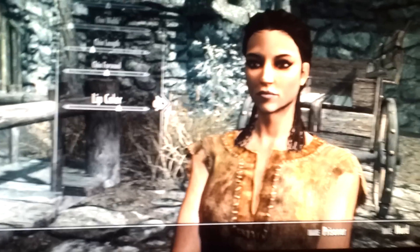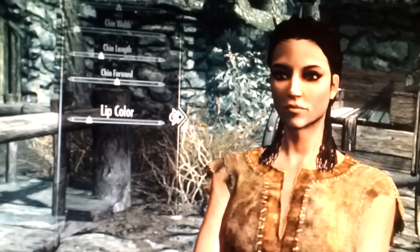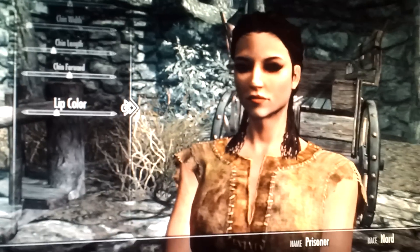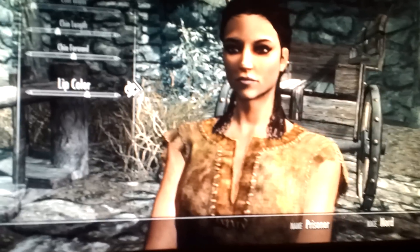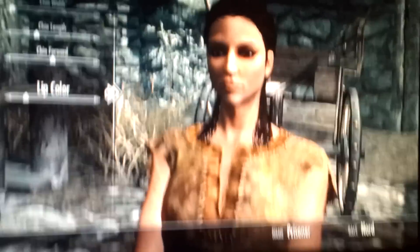Lip color — make sure you make it the same color as their skin, like right here. If you put red lips on her, that's on you — I say that screws it up. If you put purple lips on her, it doesn't screw it up as much, but it's still screwed up. Definitely don't put black lips — that's nasty. Right here it's just fine.